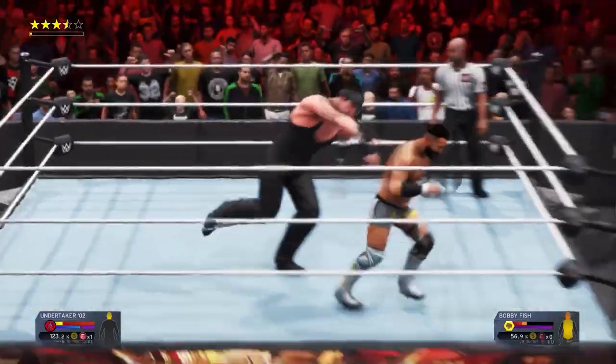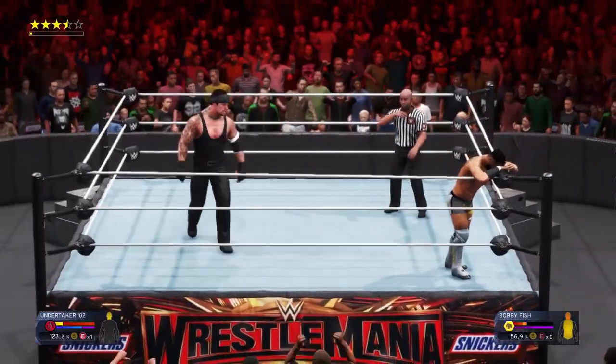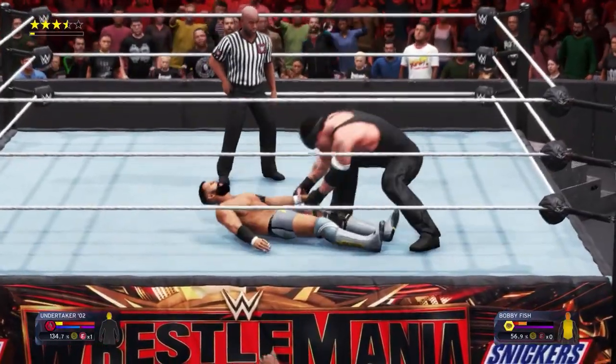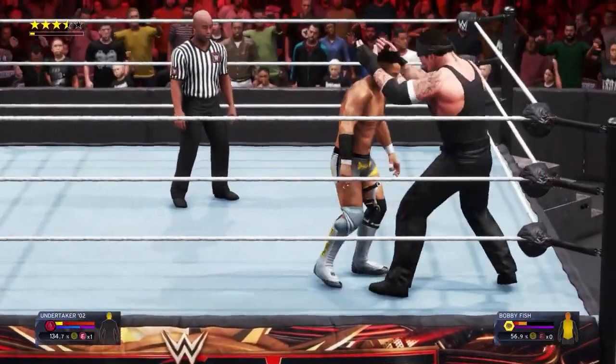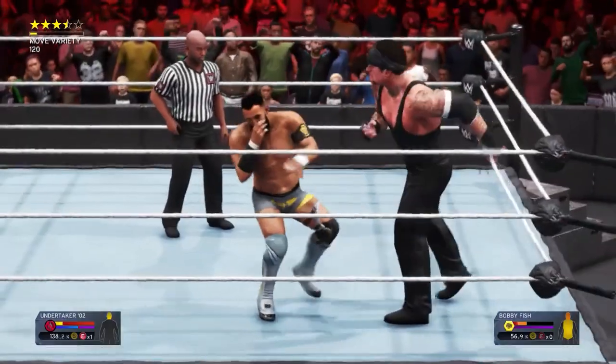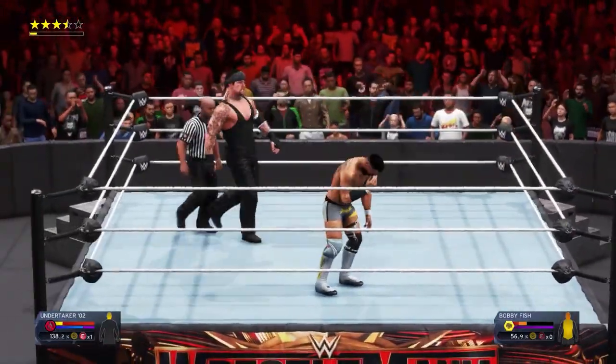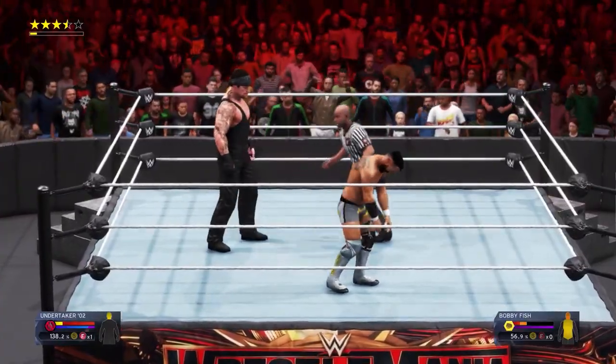For PS4 press R2 and Triangle, or for Xbox press RT and Y, and the arena lights will then go dark and you will appear behind the opponent. Now all you need to do is press either Square and Triangle, or X and Y, to use your finisher and your trophy or achievement will unlock straight away.